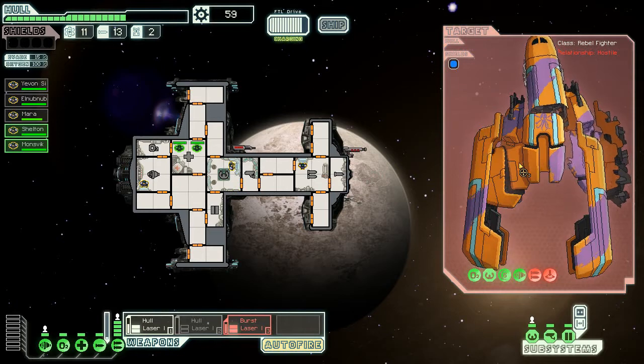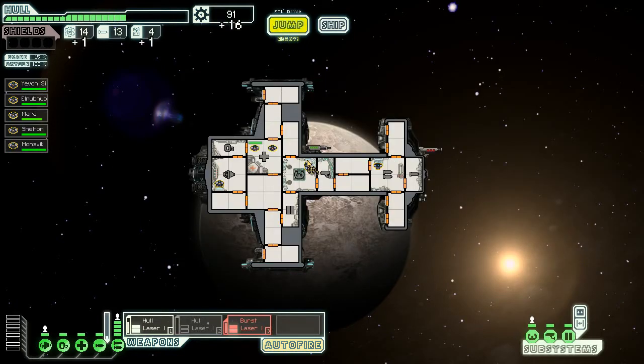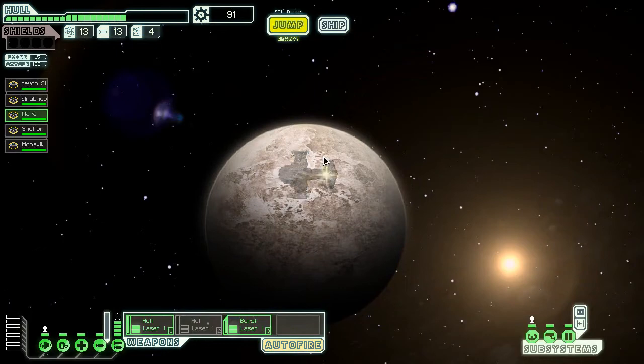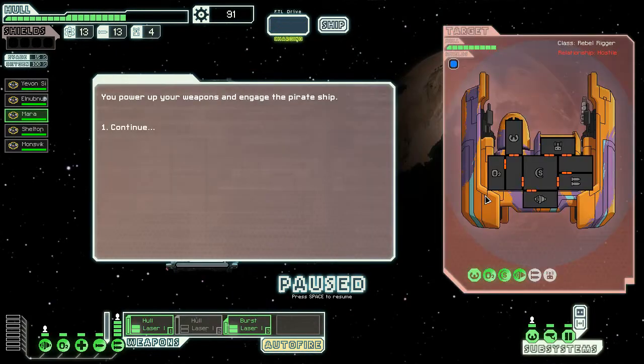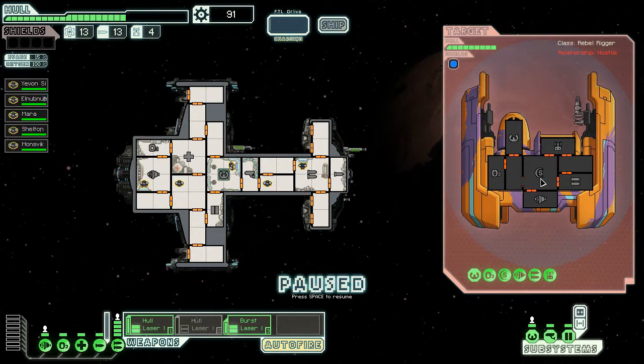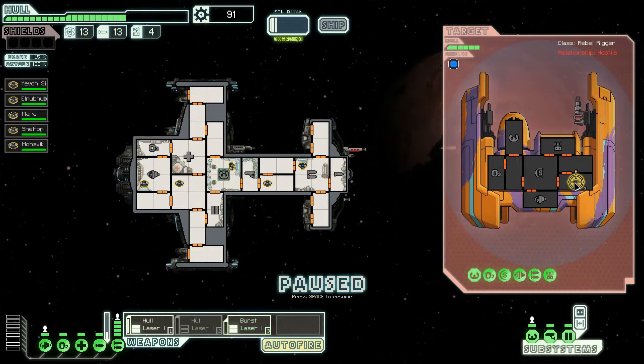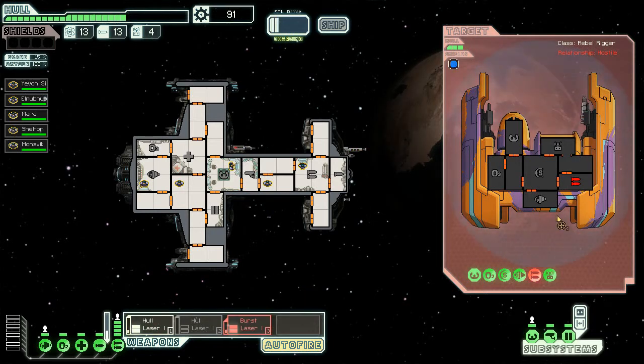There's the shot — the killer! I forgot about it. Automated reloader — I'll take it. Let's get you healed up. Moonsvick, you go in that hallway. Sheldon, you're going to eventually be in the shields. Mara Jade doing our weapons. Let's head to the store — I'd like to have over 100, maybe 120, scrap. Aid the civilian ship? Yeah, let's do this. He has one weapon — burst laser at that, and then a hull laser. Weapons are offline. He's got a repair drone.